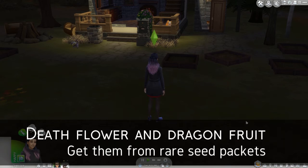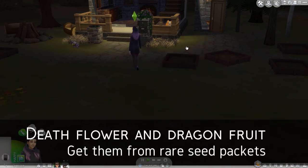I made an alphabetical list of all the ingredients. Before we start collecting, one tip: level your gardening skill. You need it at level 10 because you want death flower and dragon fruit, and both of those can only be found in the rare seed packets that you can buy for a thousand simoleons - but only if you're a high-level gardener. If you already have a level 10 skill on another sim, go get some rare seed packets and help your new witch or wizard out.